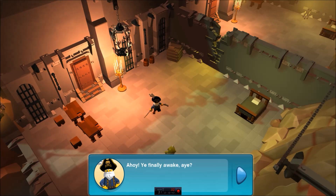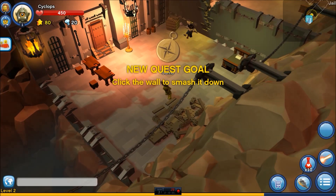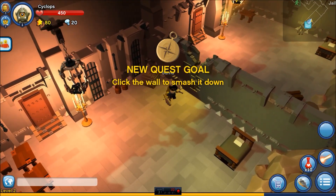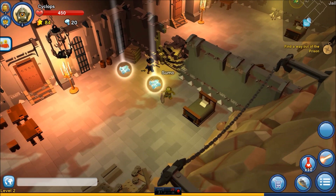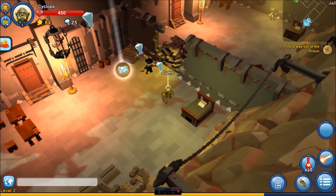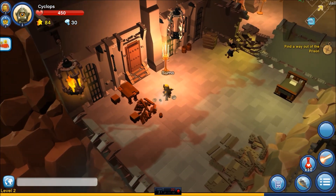Ahoy. You finally awake, eh? Me name is Captain Pete, and I'm a pirate. That I be. I've had me fill of this place. Let's get out of here. You look strong. Help me smash this pesky wall down, will you? Yes, I am quite the smasher. You've probably heard of me. My name is Sumo. I knew I could do it, because I am the master of smash. Give me these diamonds. Is there anything in here I can loot and plunder? Or break.